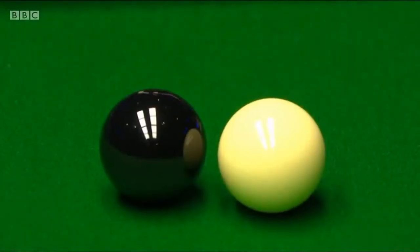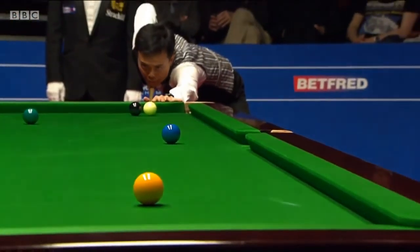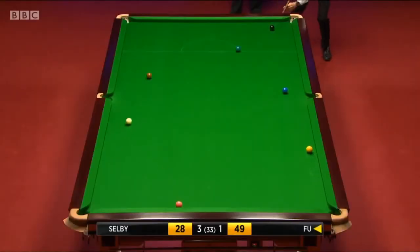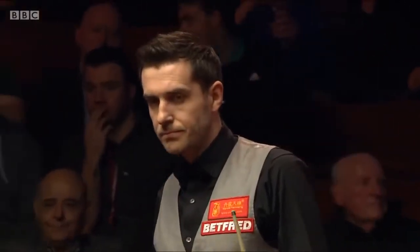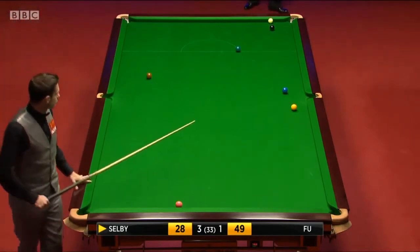He can certainly get past the blue and he's not touching the black, so this yellow is possible. Yellow and green required, but remember the green does not pass the black. There's obviously an element of good fortune in that because he played the pot on the yellow, and if he'd have got the pot the cue ball wouldn't have finished there.